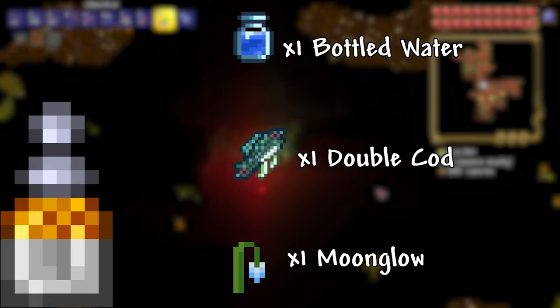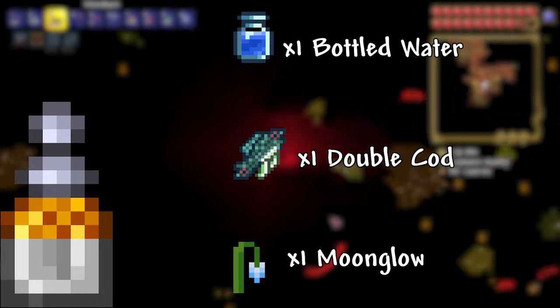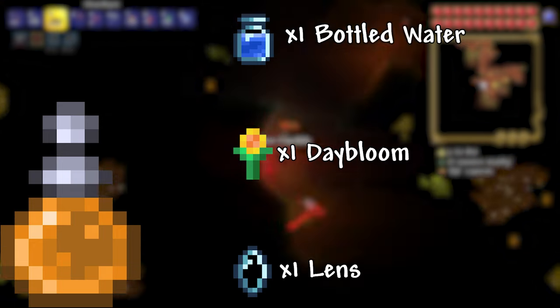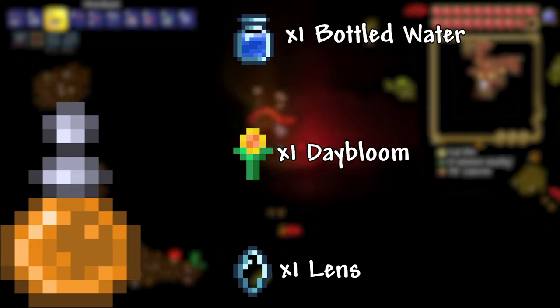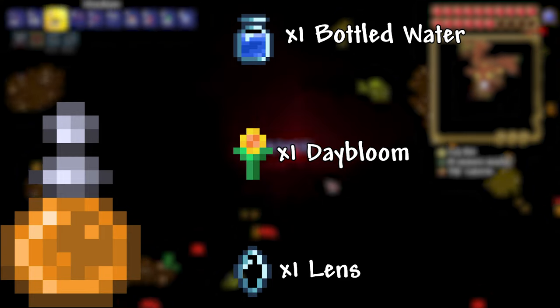Ammo Reservation Potion: 1 Bottled Water, 1 Double Cod, 1 Moonglow. This potion reduces the chance of consuming any ammunition by 20%. Archery Potion: 1 Bottled Water, 1 Daybloom, 1 Lens. This potion increases the damage by 10% and velocity by 20% of arrow-firing weapons.